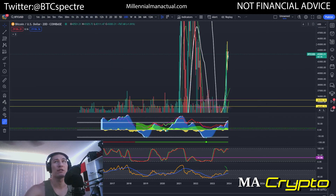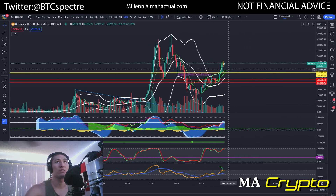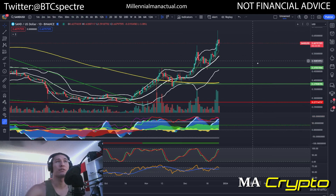Let's look at the Market Cipher B. You can see this is clipping here. We could easily see down to 30 to 32K — that's where I'm interested to see some support. Let's go to SAND and see what SAND is doing.